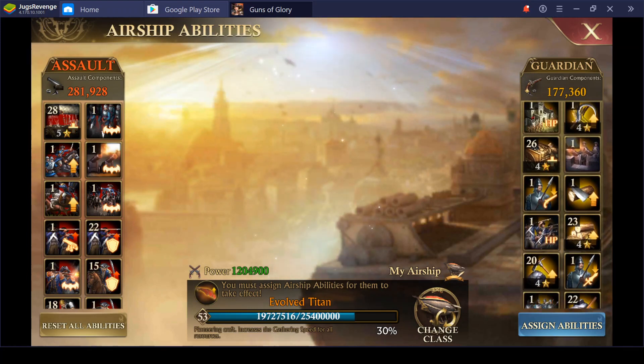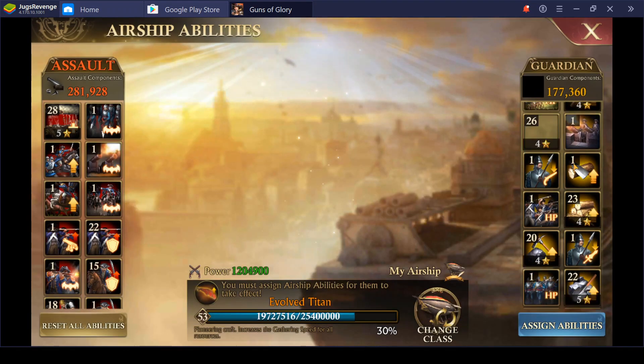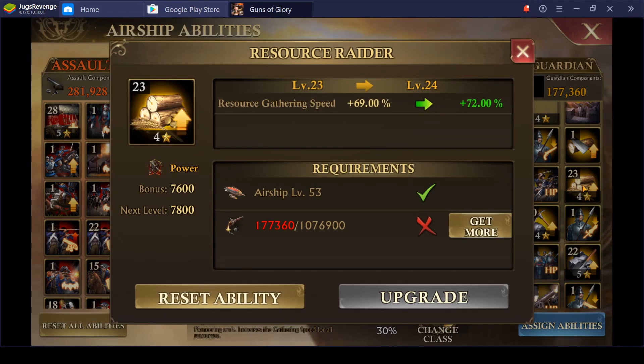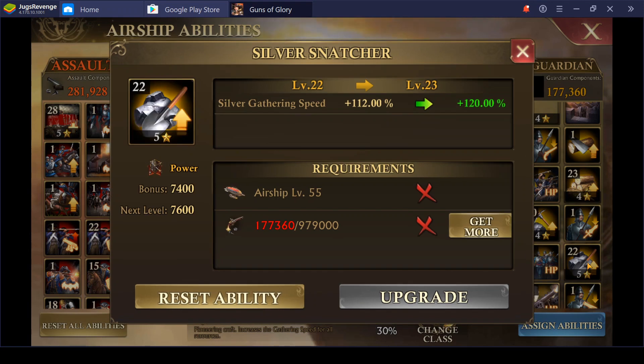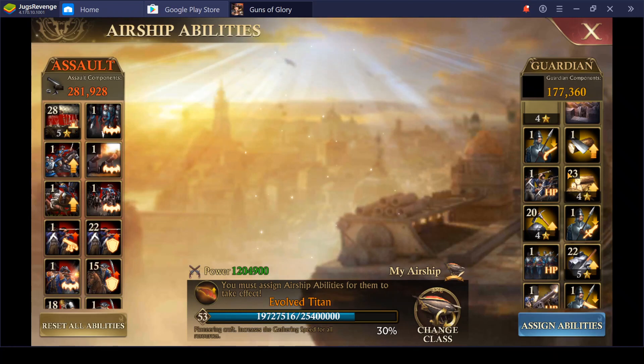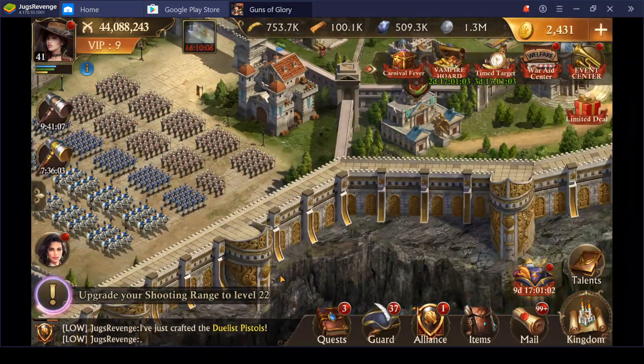You've got your troop load — all right, this is key if you're using this tactic. And your all-resources ability. Obviously we're dealing with silver right now, so I've got that kicked up to the max.